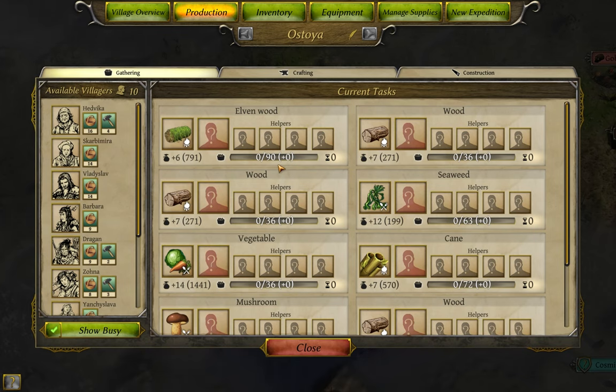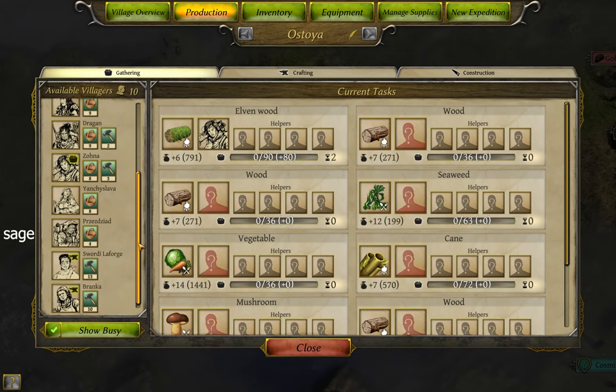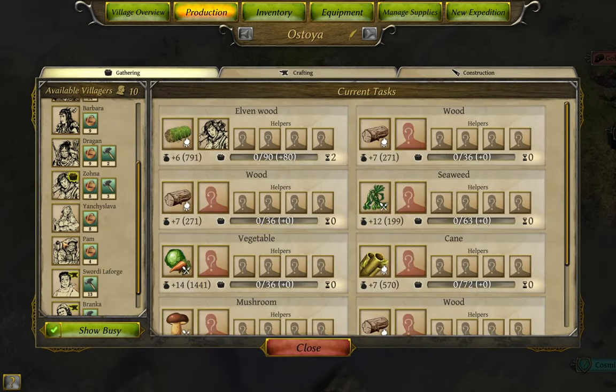Let's look at Elvenwood — it takes 90 Gathering points to finish harvesting a bundle, which yields 6 pieces. Assigning Zona, who has a Gathering rating of 8, provides 80 Harvest points per turn, so it would take 2 turns. Adding my medic Pam, with a Gathering skill of 4, brings the total to 100 points per turn, so I gather one bundle every turn. With Realism on, the extra 10 points don't carry over — I just get the one bundle per turn.